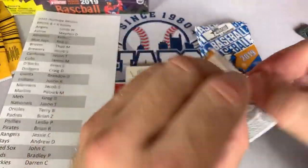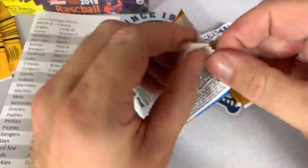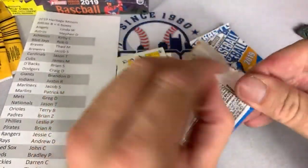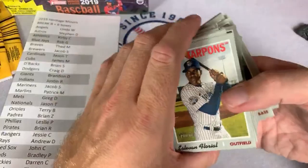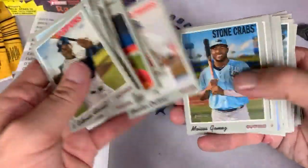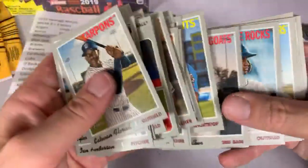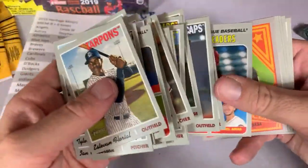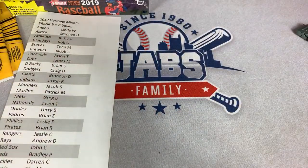Let's finish off this stack and this box. Is Linda W in this break? Yeah, she's got the Angels — she just had a Joe Adell hit and she only has the Angels this round. Let's go through these and see if there are any numbered cards. Already got both of our hits so don't have to worry about the autograph. There's Brock Deathrage. Tim Tebow from the Syracuse Mets — his career is basically reaching the do-or-die point next year. Has Mickey Calloway been fired yet? So the Mets fans will know all about that.